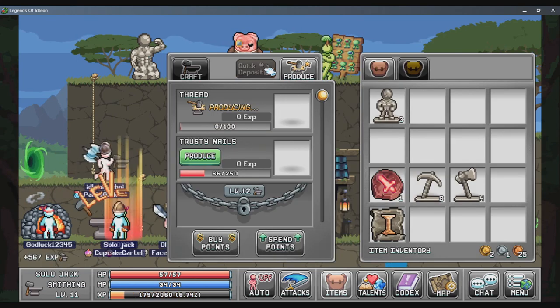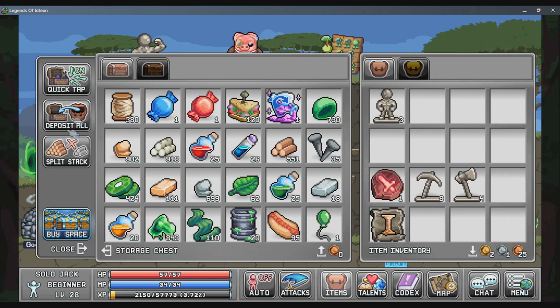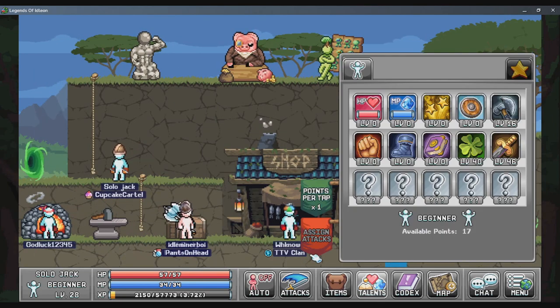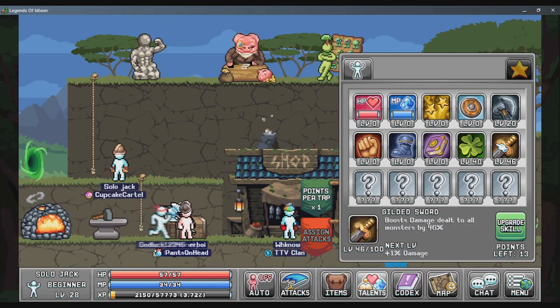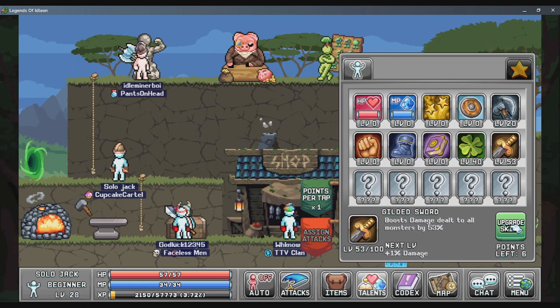Another thing I haven't been doing was collecting this — I haven't collected that in almost 2 days, so that's not good. We do have a bunch of talent points because I leveled up maybe 3 or 4 times and I haven't spent the points. I think we're gonna bring this up to 20, and let's throw the rest of the points into Gilded Sword — why not?